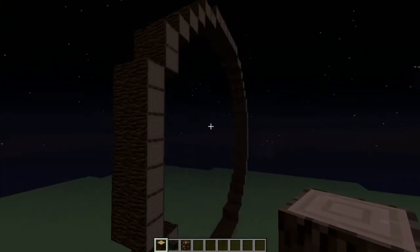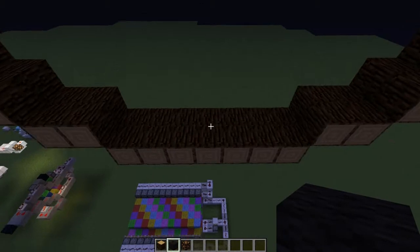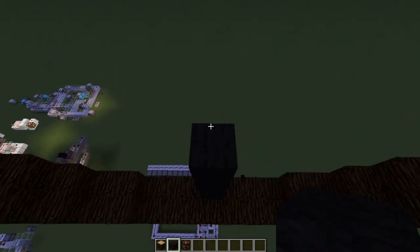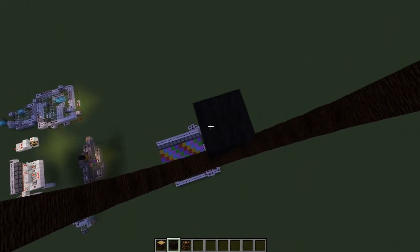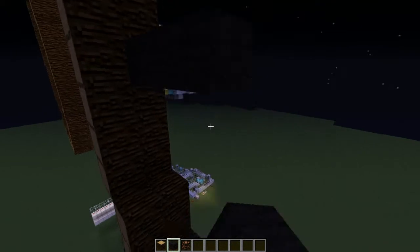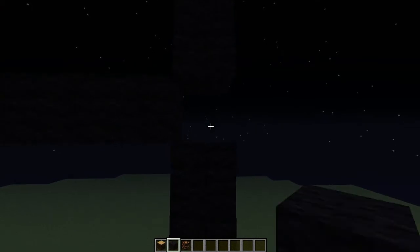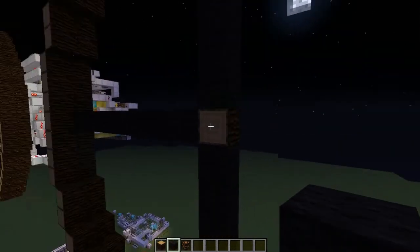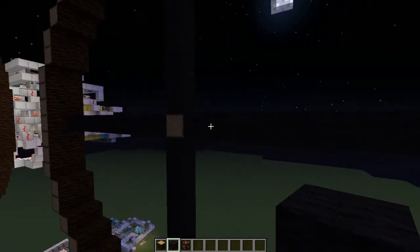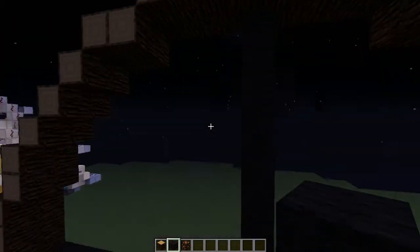And there we go - that is the circular bit of the face complete. Now we need to find the middle. To do that you just find the middle block at the bottom part, go all the way up, then find the middle of these blocks and come together in the middle of the middle. I'm going to stick a wooden block in there so I know that's the middle - I'll take that out later.